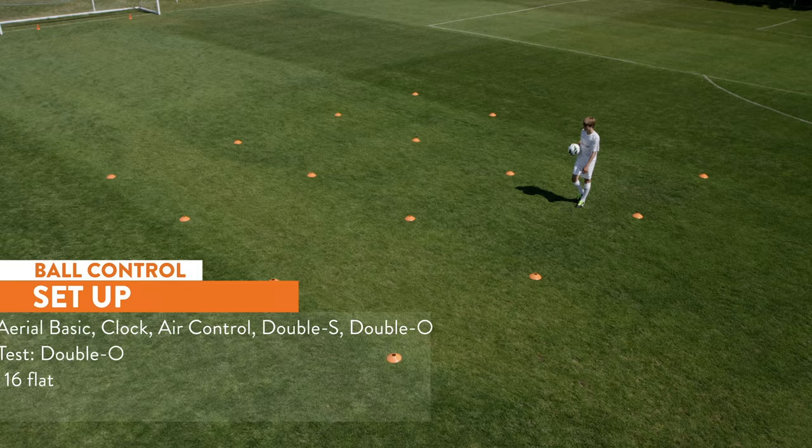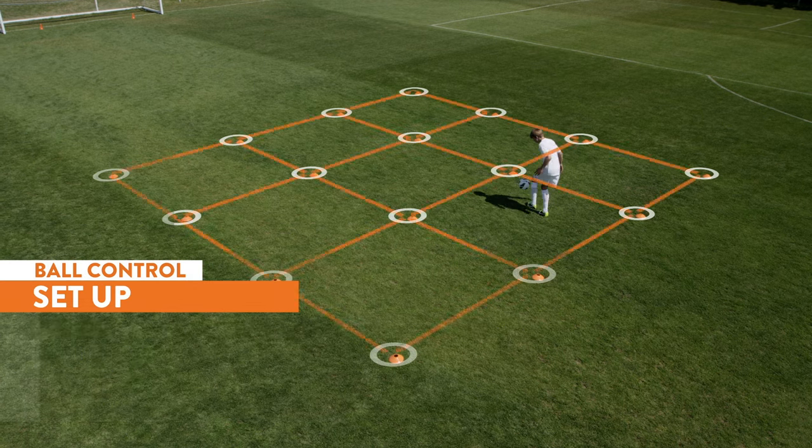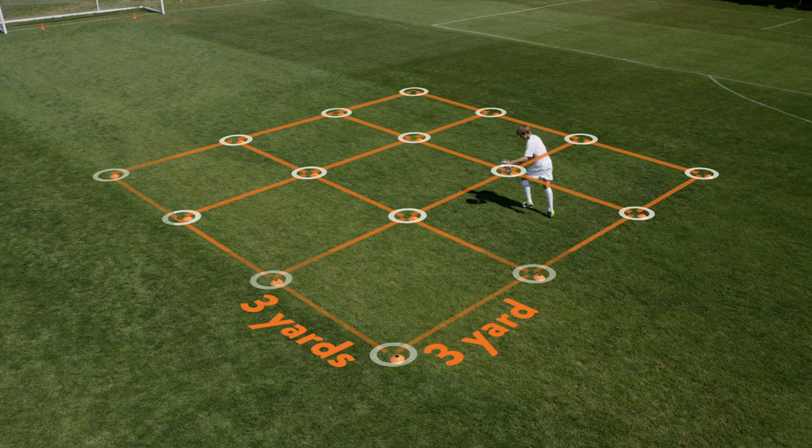The five-star ball control workout requires sixteen flat discs. Set up nine adjoining squares, each three yards wide by three yards long.